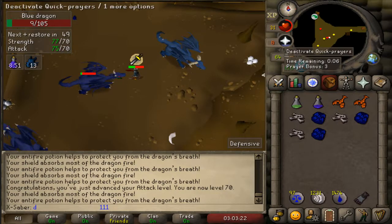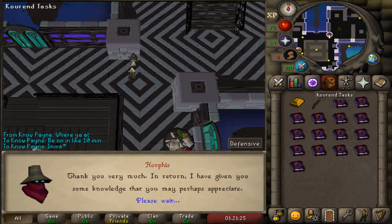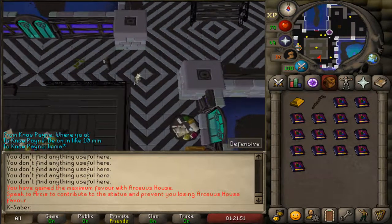Hosidius - please just tell me I have 100% favor. Okay, I've gained maximum favor. Speak to Arcus to contribute to the statue. He's in the center bank.